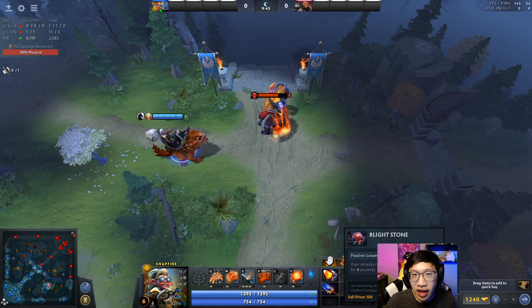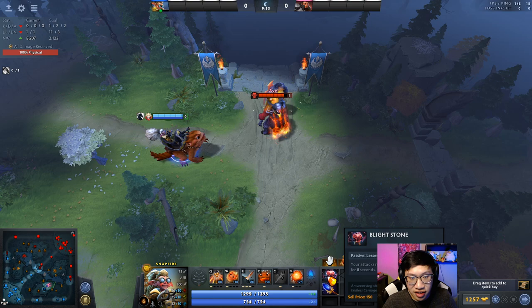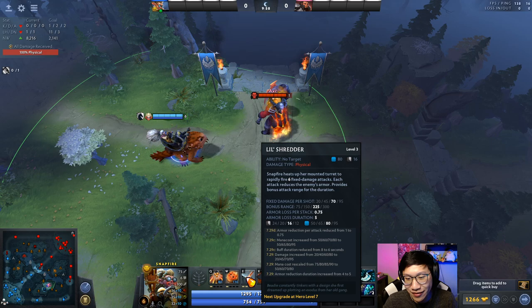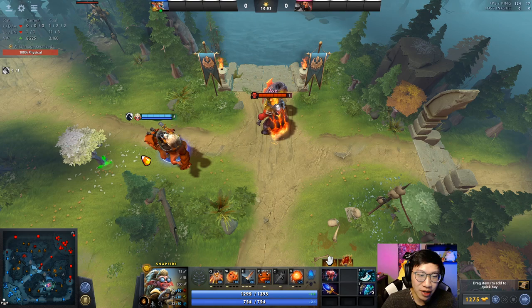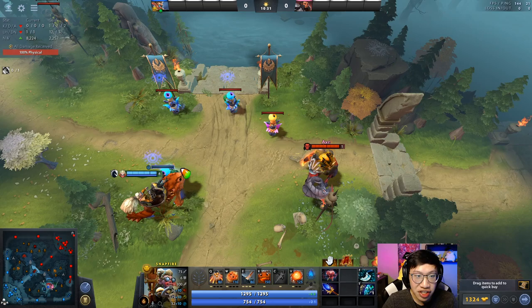What if you have Blight Stone? The way Blight Stone works is it applies the debuff first and then the damage, so even if you just use Little Shredder right away you'll apply the Blight Stone debuff and then slightly boost your Little Shredder damage. You don't have to worry about attacking first — just use Little Shredder right away. Don't try to attack, then Little Shredder, then attack again.